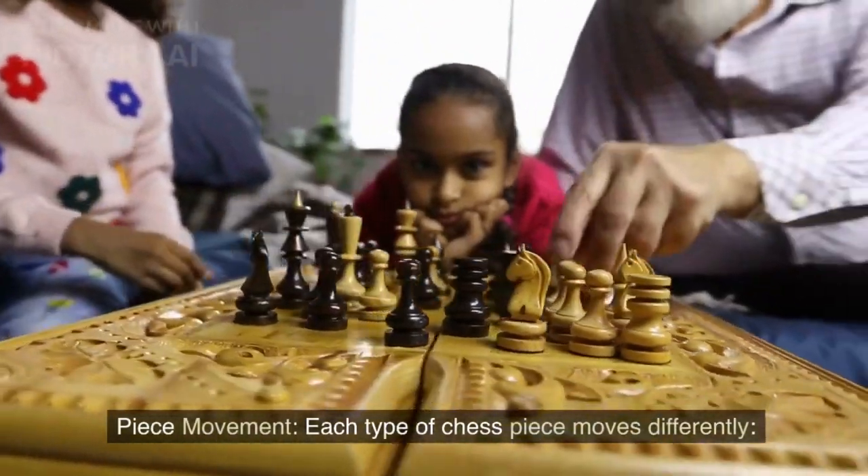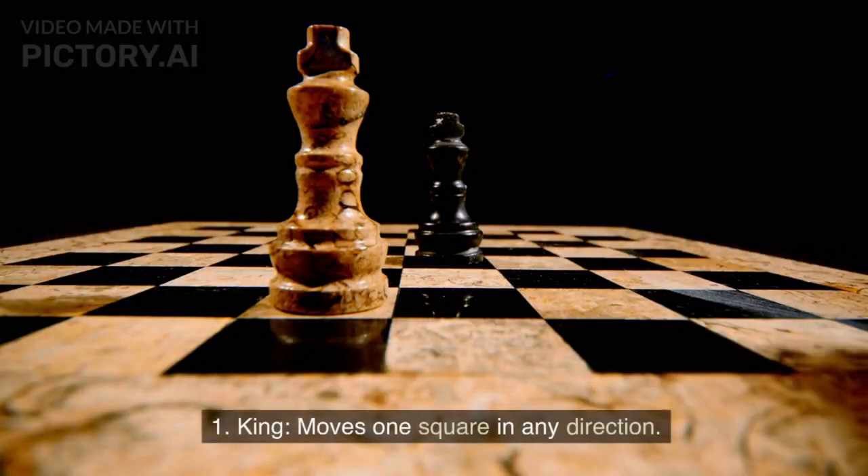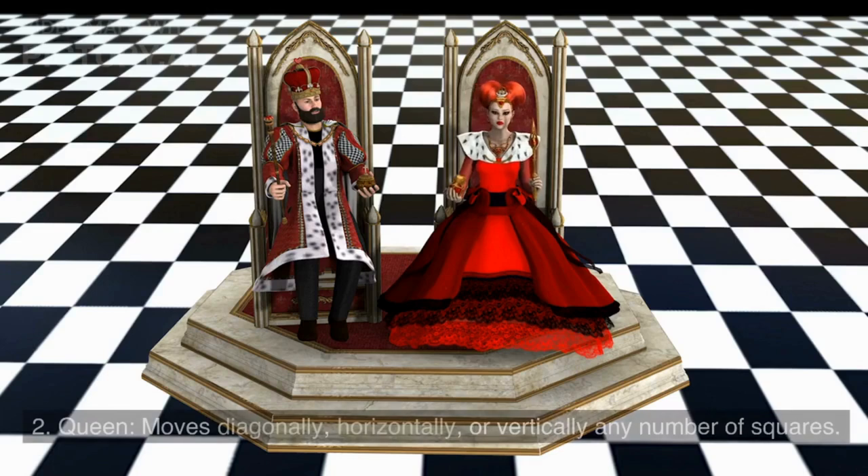Piece Movement: Each type of chess piece moves differently. The King moves one square in any direction. The Queen moves diagonally, horizontally, or vertically, any number of squares.